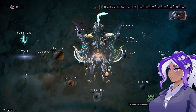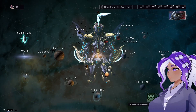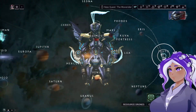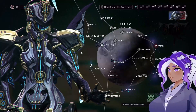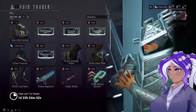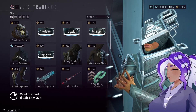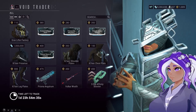Our good friend Baro Ki'Teer has returned for another week after being in the void. This week he is going to be on the Pluto node, so let's go ahead and check out the Orcus Relay and see what he's got for sale this week. He's got quite a few good things here that we should go over. I went ahead and took a quick look, and I will show you the things that I think are most important.